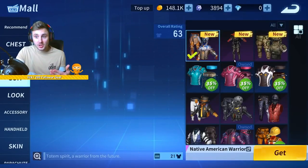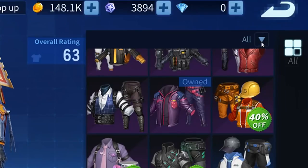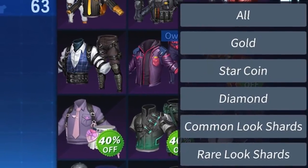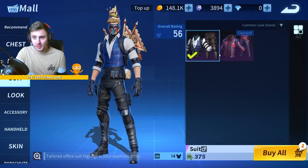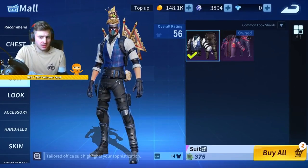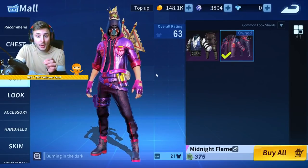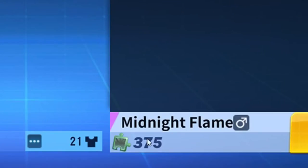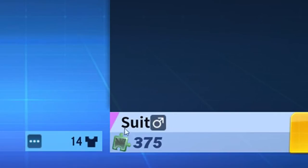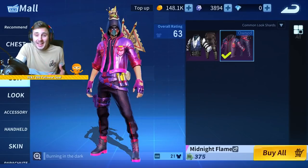With those puzzle pieces, once you've got enough, go over to the suit section in the market. Under common look shards, there are two free suits you can buy. We've got this suit — a bit of a weird name — and we've got the Midnight Flame. This works on mobile too. All you need is 375 shards for these two suits, just from earning gold and redeeming chests.